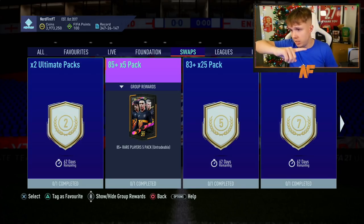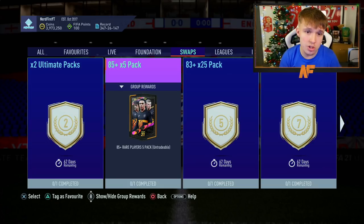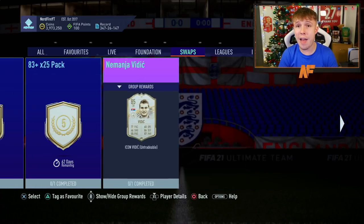And at number one — which you could swap with number two — the 85-plus times five pack, the 83-plus times 25 pack, and the base or mid icon pack. Overall, bar the base icon player pick at number ten, all my top choices are combinations. I think gambling on icon packs is far better than picking individual players, since none of the standalone icons outside of Vidic feel worth the token cost. Thanks for watching — let me know your number one choice in the comments, and please like, comment, and subscribe!